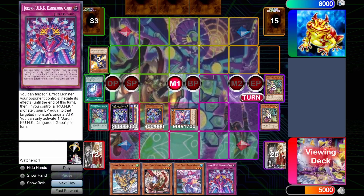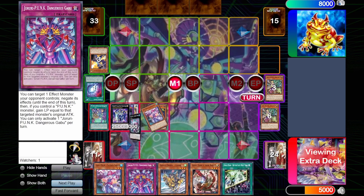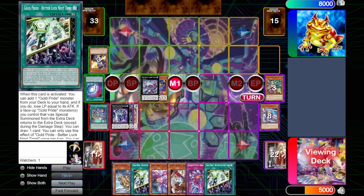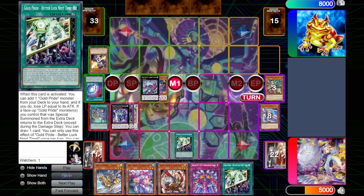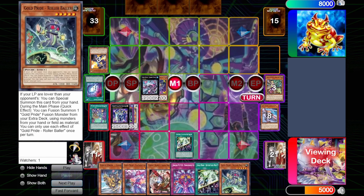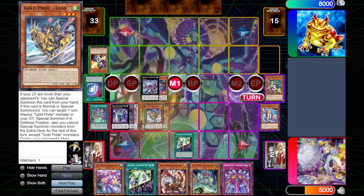So Madam Spider searches Dangerous Gabu. That will trigger the field spell to draw one. Go into Chariot Carry. We already have Better Luck Next Time in hand, but since we play two, we'll search the other copy. The only name we're missing here is the Rollerballer. So I'll search the Rollerballer, summon Leon, summon back the Nitro Head as a big body, summon the Rollerballer after that, and we'll attempt to go for game during the battle phase.